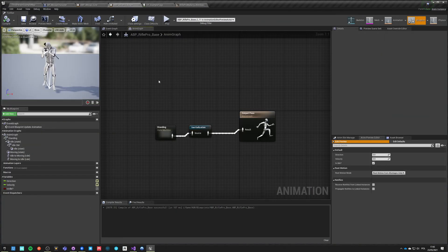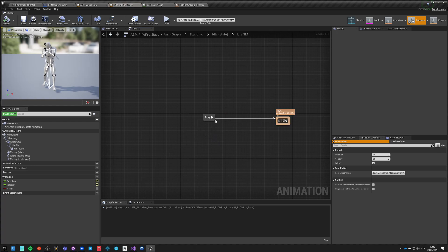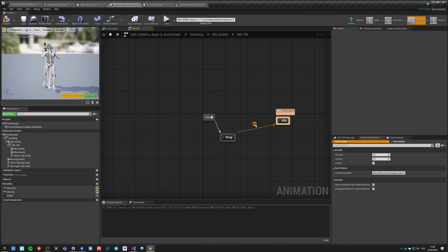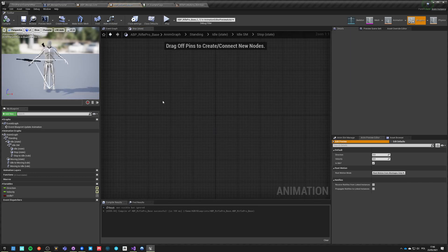We'll go into Rifle Pro base and inside here we'll be working on the standing machine. We need to go here and before the idle add a state which will be called 'stop', and from stop we go into idle based on an automated rule. In the stop state we need stop animations.